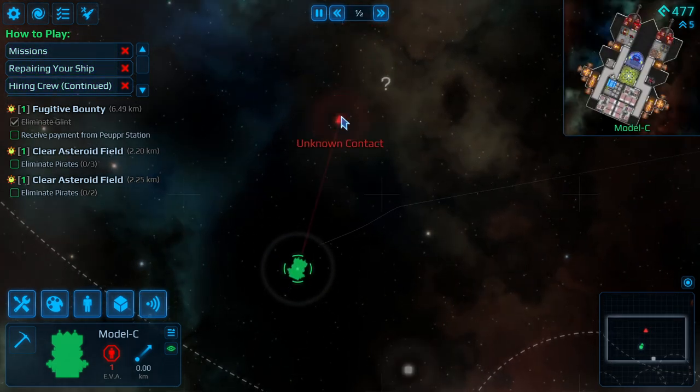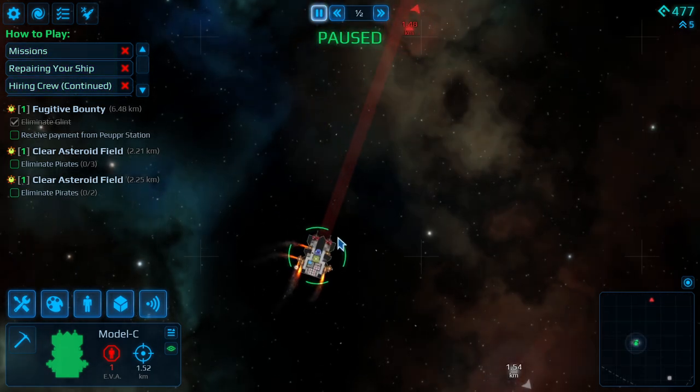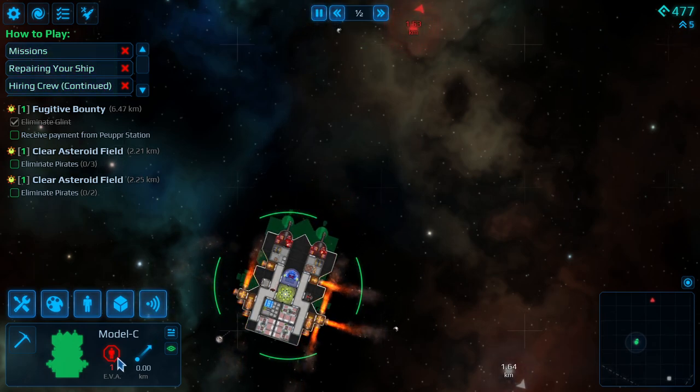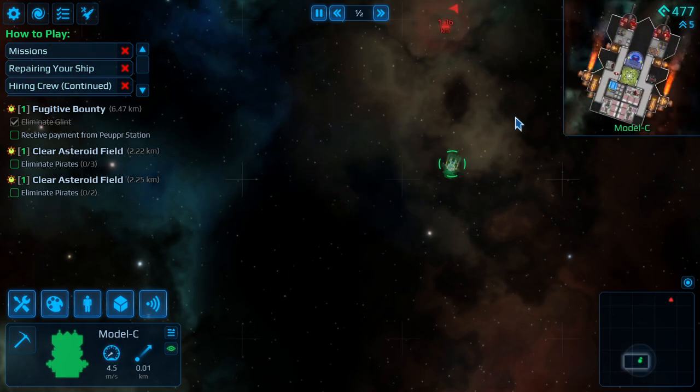We have another target in mind — let's see if we can catch him. Oh wait, time out, stop the ship. We left somebody out on EVA — you can totally leave your people behind, I've done that many a time. Let's wait for this guy to get back. He's right there, here he comes — okay, he's in the ship.